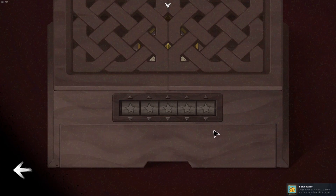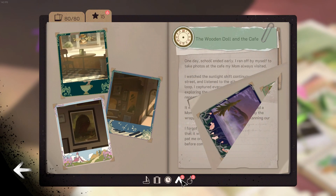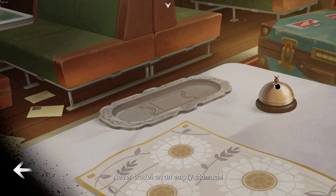A lot of achievements are tied to progressing through the chapters. Some are tied to secret codes that you have to put into puzzle locks. There's an achievement tied to maxing out your album, which means taking around 80 polaroid shots or so. There are also a few fun achievements tied to tasks like ringing the bell over and over in the train car scene or pressing all the buttons in the safe. 100%-ing this game is not hard at all and won't take a lot of time.